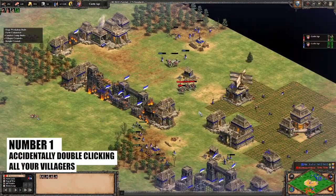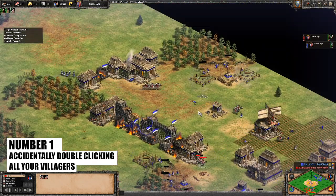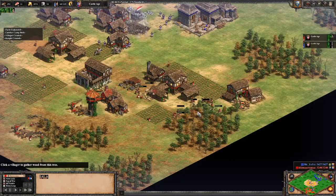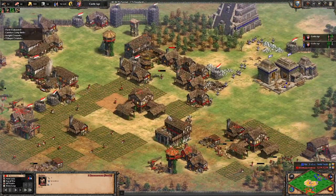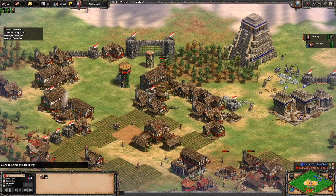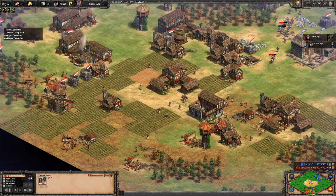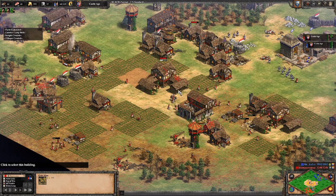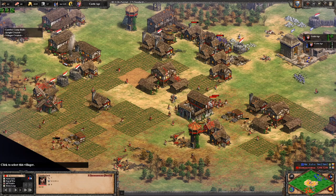And at number 1 we have the worst, most unforgivable, rage-inducing mistake in AoE 2 — accidentally clicking all of your villagers. Have you just defended against some crazy feudal pressure and decided to counterattack in castle age? Did you just want to send one villager over to gold to balance your eco? Well, all 50 of your villagers on your screen are now going to gold and there's nothing you can do about it. You can send them back to work but it's never the same — the lumberjacks are all chopping one tree, the miners are all on one tile of gold, and the farmers are spending the next 10 minutes sorting themselves out. And you're going to have at least 10 idle villagers. The absolute worst.